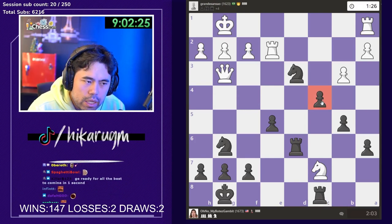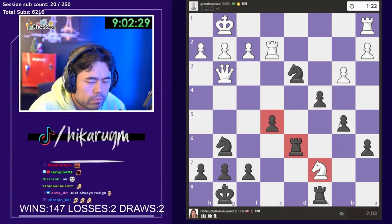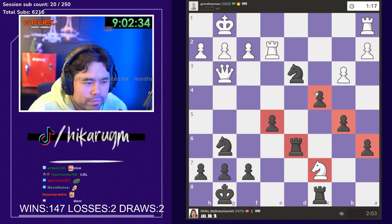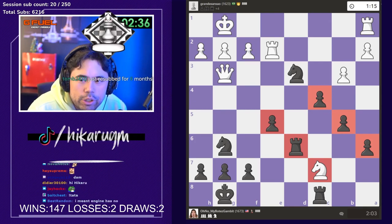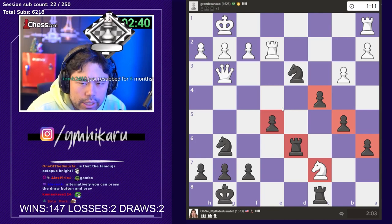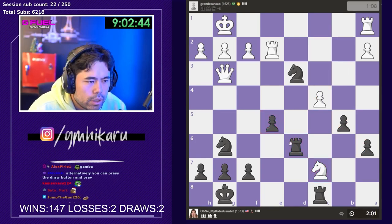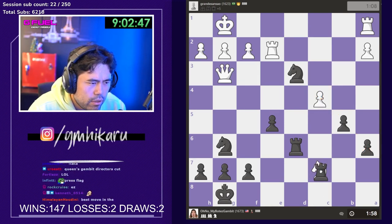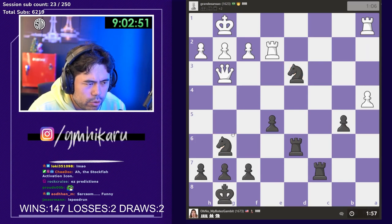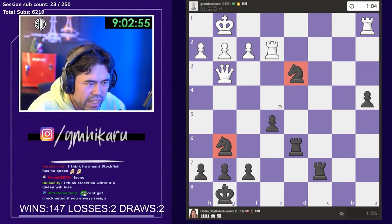Thank you to Andy Locks for the five months, appreciate it. Now I'm gonna go here — his knight is getting almost trapped, it's kind of weird. Alternatively you can press the draw button and pray. Thank you to Tomb for the six months and Spassia for the Prime. He takes — do I take the piece or the pawn? A piece must matter more than the pawn chain. Now I have two knights for the queen.